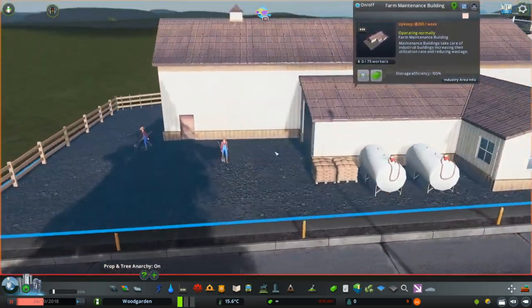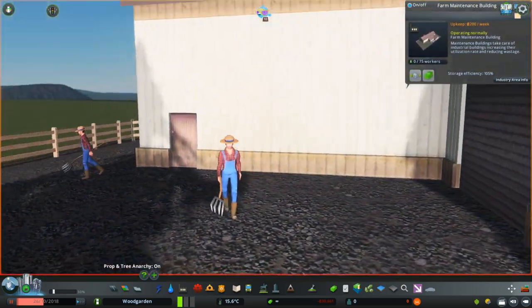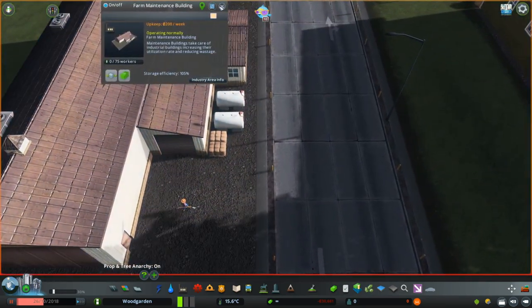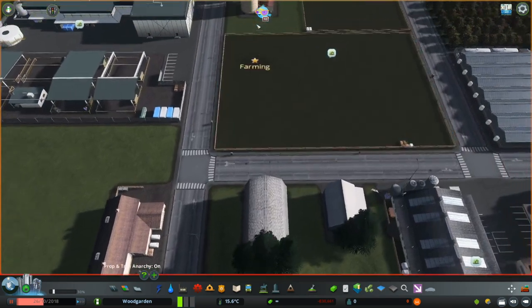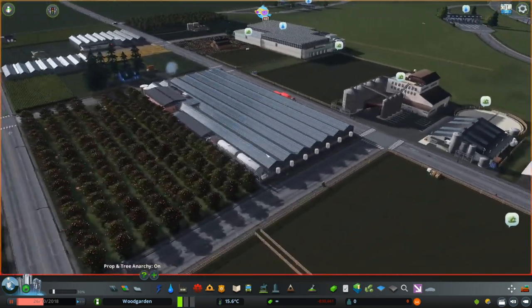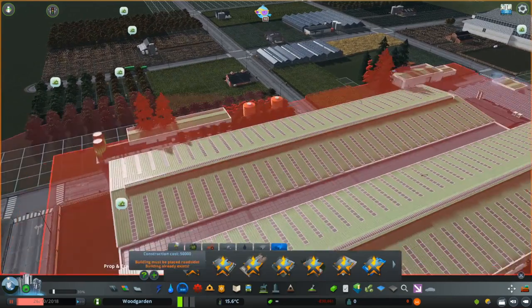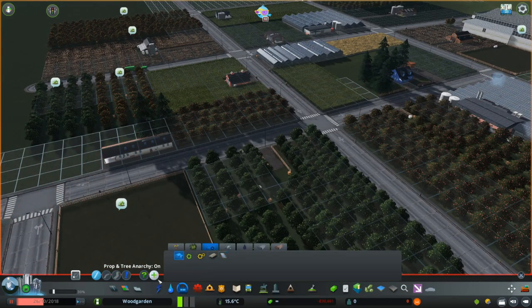There's the model that we saw on the front page. Those are the main buildings that you get when you place them by clicking. You get these three little lots.